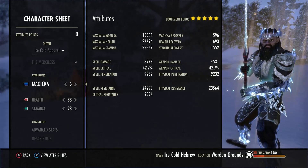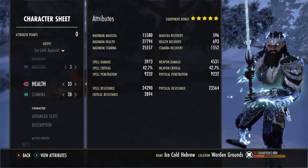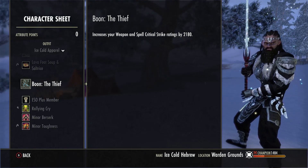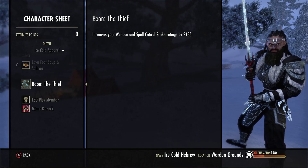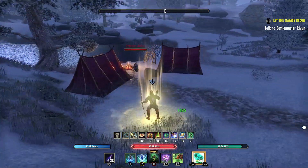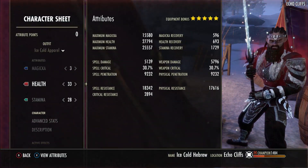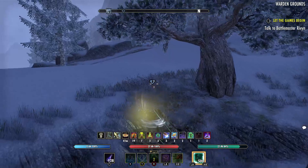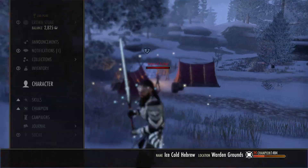Our resistance is coming in at 24,000 spell and 23,000 physical. Crit resistance is 2800. My attributes are all over the place so just slot those however you feel. We're using Lava Foot Soup and Salt Rice as the food. I have the Thief Mundus Stone and my race is Redguard, though you can pretty much be whatever race you want. Fully buffed with Rallying Cry proc, we have 5,700 weapon damage — pretty good. That's pretty much all the stats.